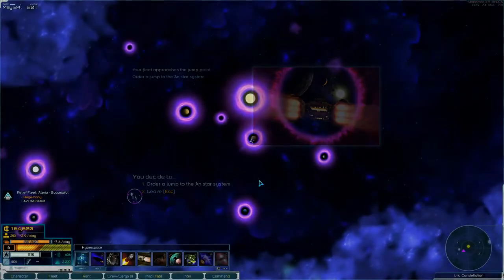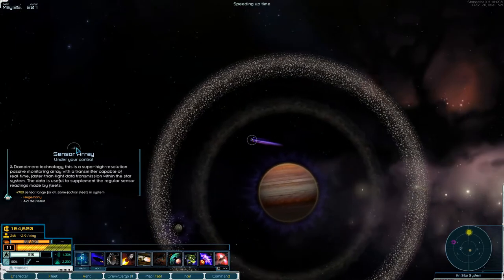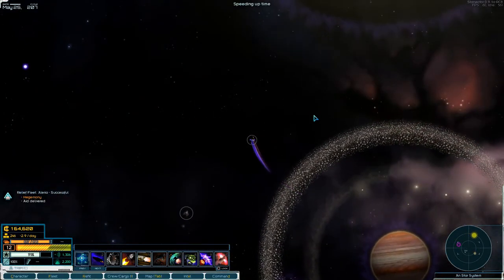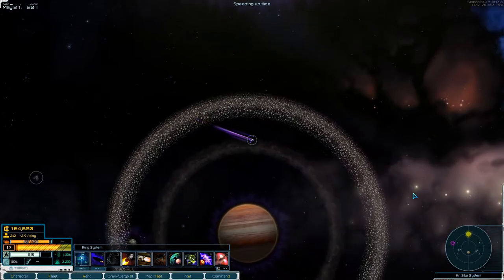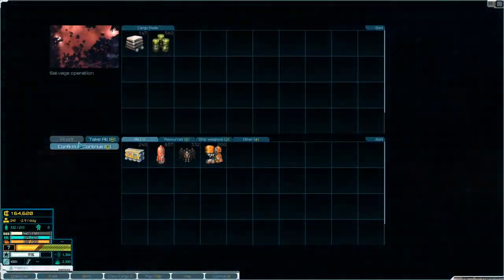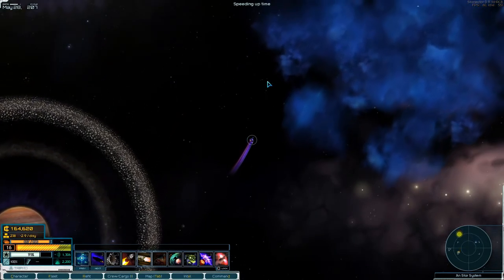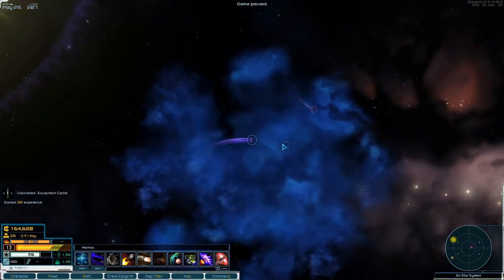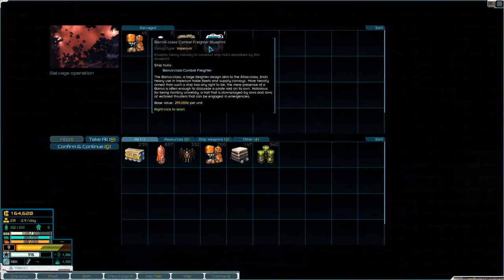We'll jump in here again. So we have these cargo pods over here — we'll pick them up. And then we'll see if there's anything else. There's something in here — an equipment cache.